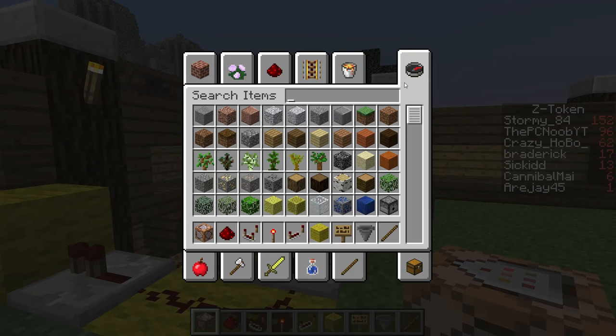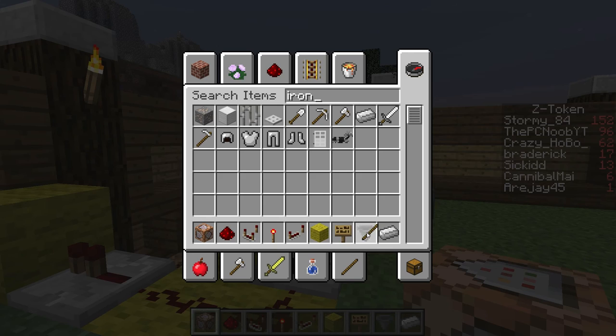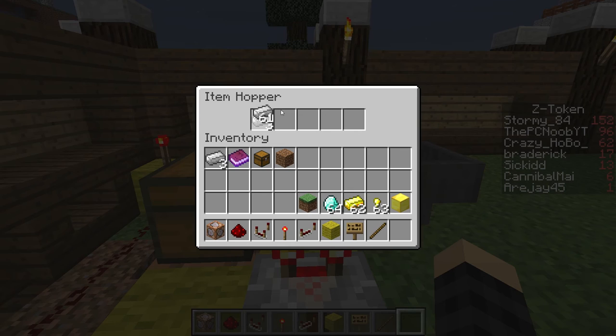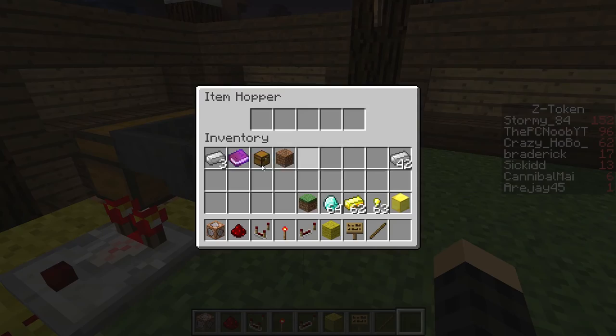We are going to — let's grab a piece of iron. I need a whole stack of iron. We need to put 18 in that first slot, and then one in each one after that. And that should light that up. Now you see how it's active for one tick whenever iron is deposited here.